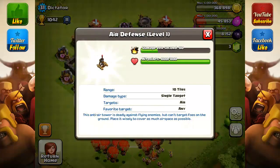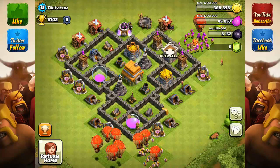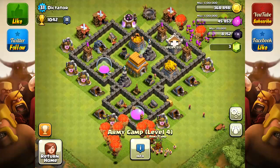Realistically you should do Archer Towers first, but I recommend the air defense because it's quite low — only 80 damage per second, which is not a lot. Even though you're not that high in trophy count, I would really suggest getting it up, because you're using a bunch of balloons and if somebody attacks your base with balloons, level 1 air defense could cause some problems.